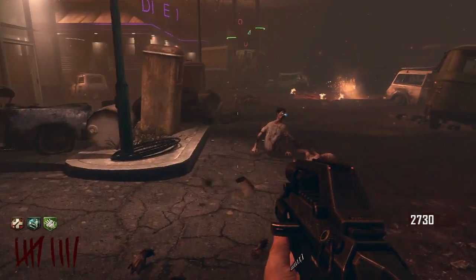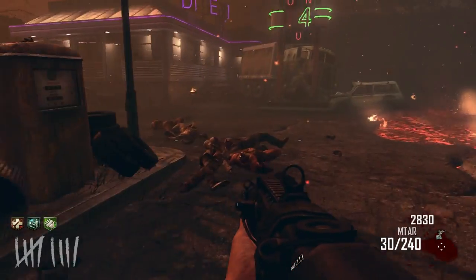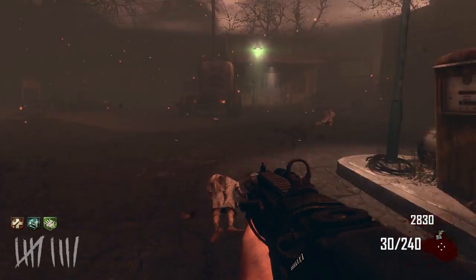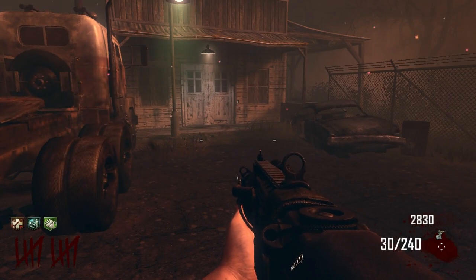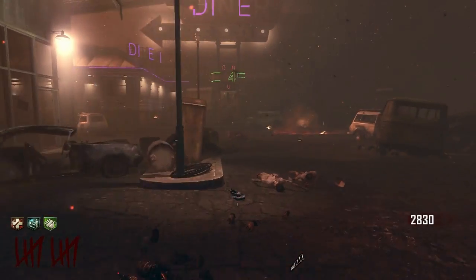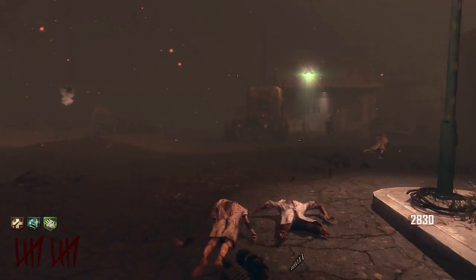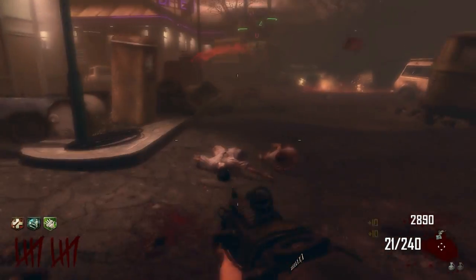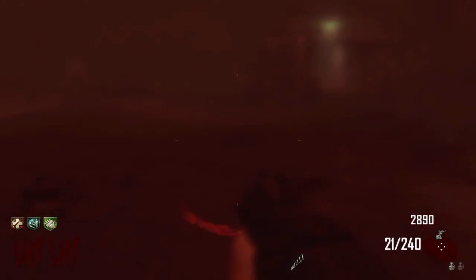Alright, well we're about to kill some zombies. It's round nine and we have Quick Revive, Juggernaut, and Speed Cola. So now we're going to train here, get a crawler, hopefully the bus comes back around, and then we can buy some more stuff.